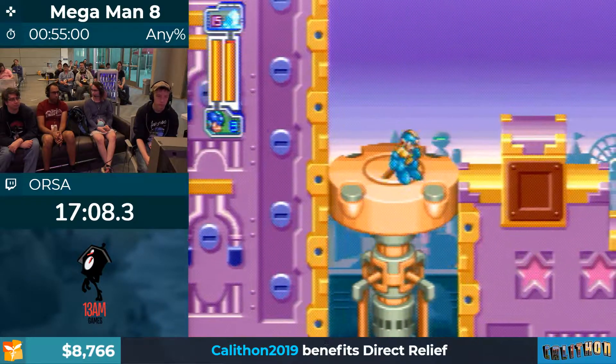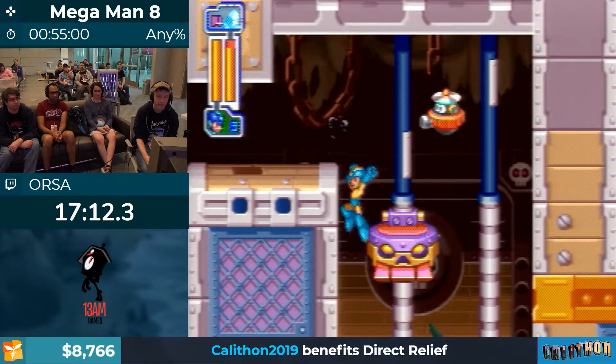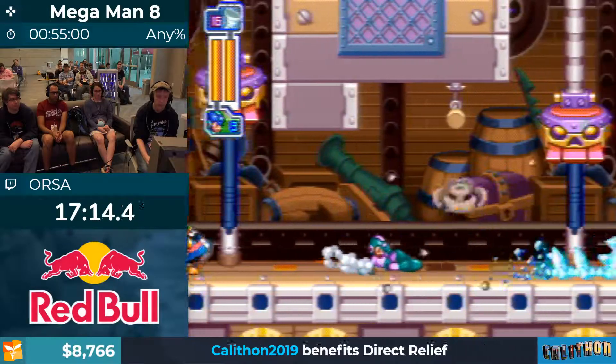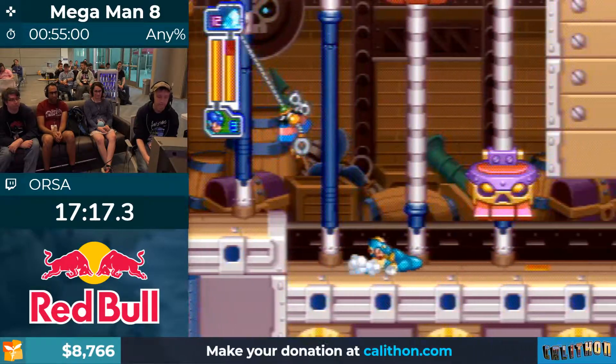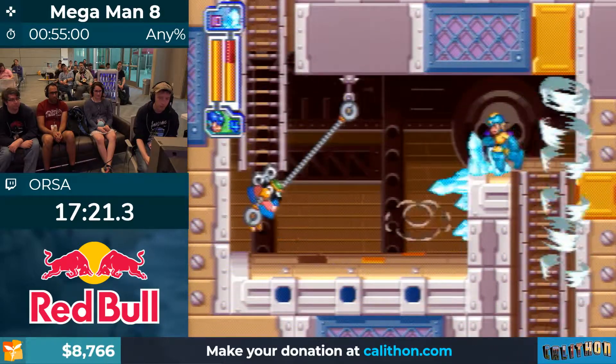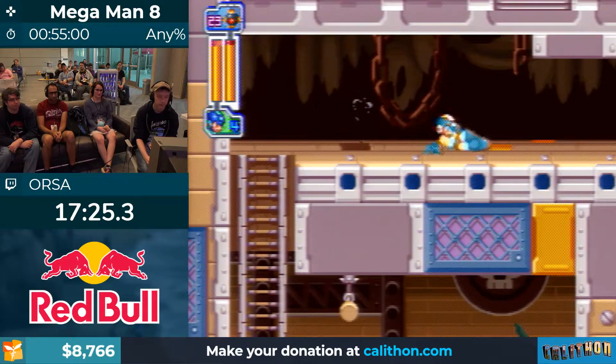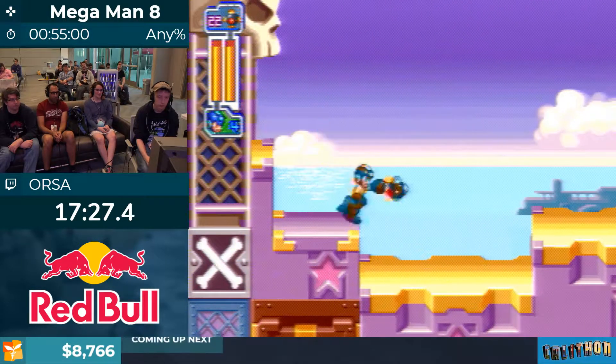Really slow elevator — I wish Capcom would patch it. Tornado Hold is going to start to come in here. It's really great — you can combo it with the Mega Balls, Mega Ball jump up and skip ladders twice as fast.